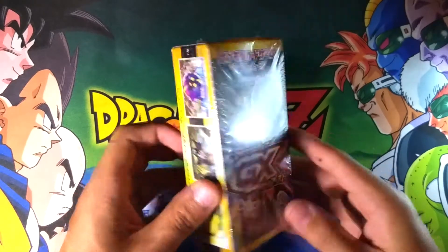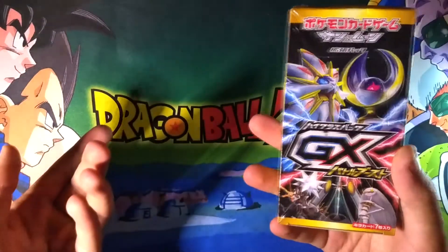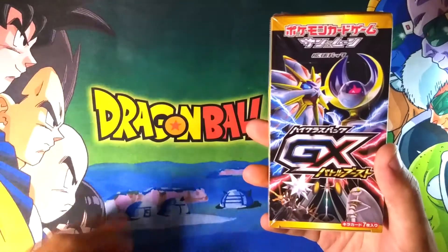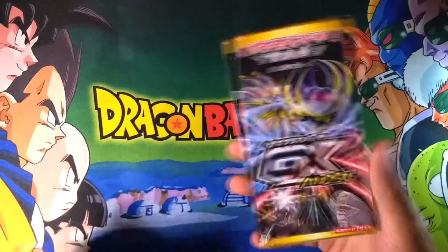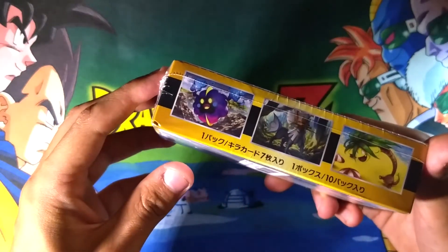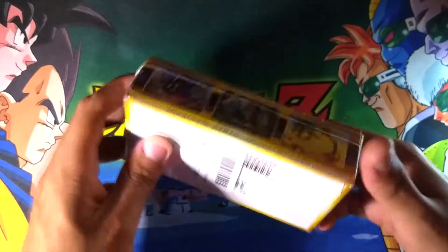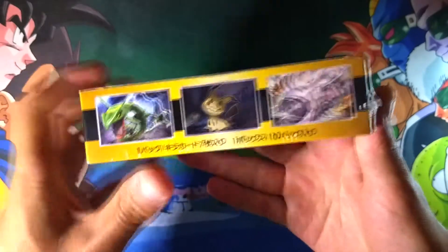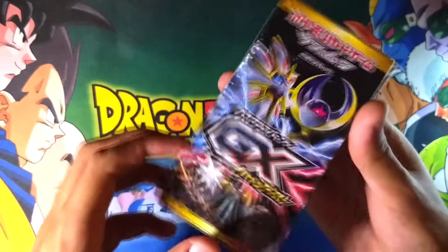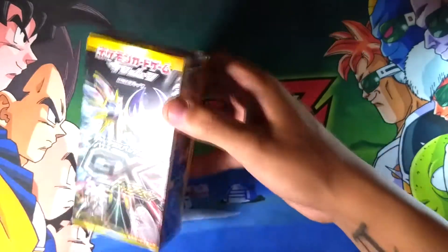So we have a sealed GX Battle Boost. I am American, I can't read anything in Japanese, but I know pretty much all of my Pokemon, so forgive me if I say any of them wrong — at least I'll know their names. Let's give you a little look at the box. We have Cosmog, Sivalii, Alolan Exeggutor, Mimikyu, Rayquaza, Magearna — how do you say her name? And we of course have Solgaleo and Lunala on the front.